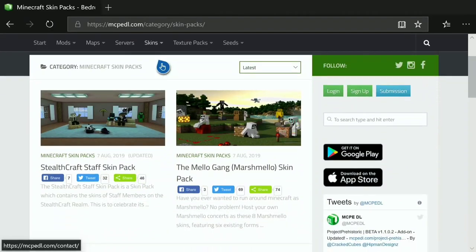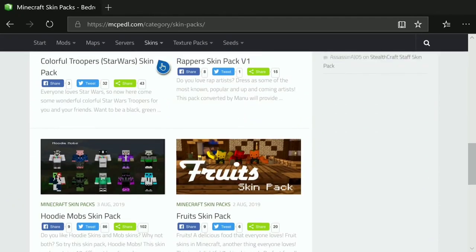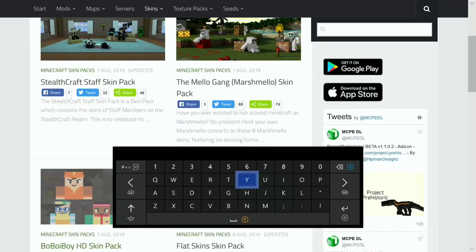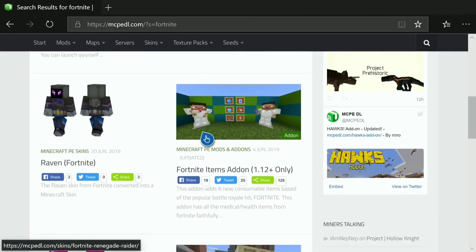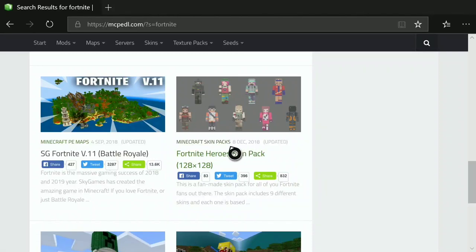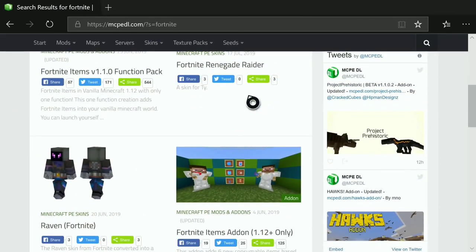You can see these skin packs — you can get things like mellow gang and all of these. One thing to watch out for: let's say you want a specific skin like Renegade Raider — you can't get just one skin. You need to get a full skin pack, like 'Fortnite Heroes Minecraft Skin Pack.' Make sure you're selecting the whole skin pack, not a single skin.